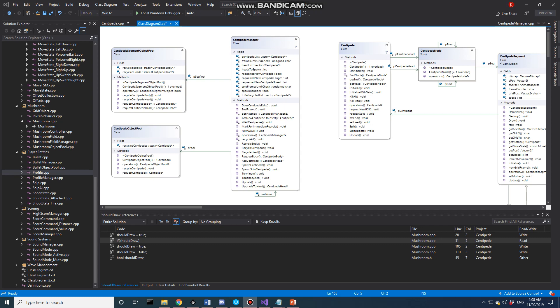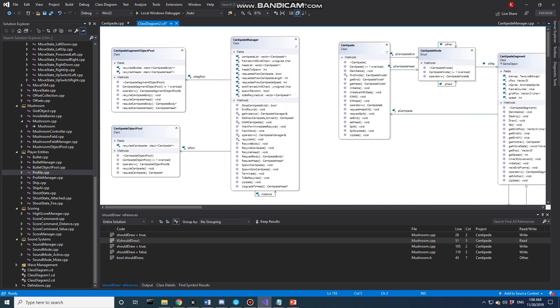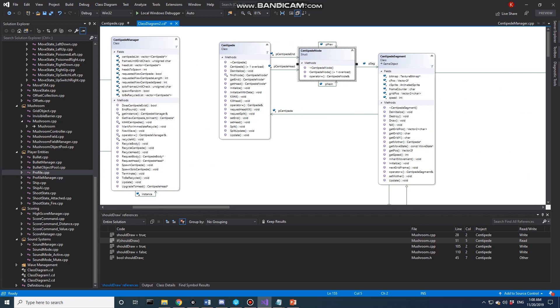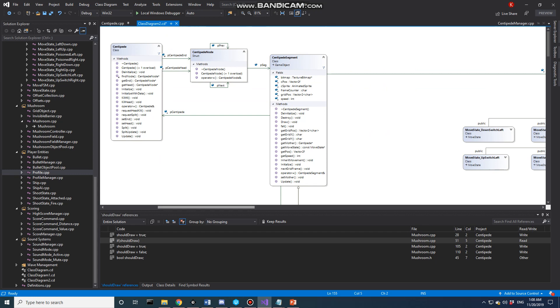After losing my mic, I lost all centipede footage, so I'm doing this again. The centipede by far has the most associated classes — over 20. The Centipede Manager is in charge of different centipedes. A centipede is an entity that has a head and an end — the whole segment of that centipede. Each centipede has a reference to the head and the end, holding a doubly linked list of centipede nodes, each with a next, a previous, and a reference to the segment. The segment is a parent class of the head and the body.